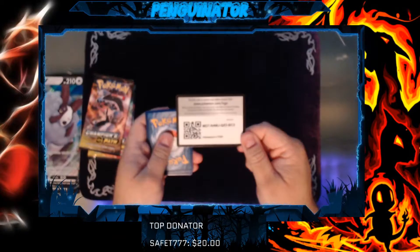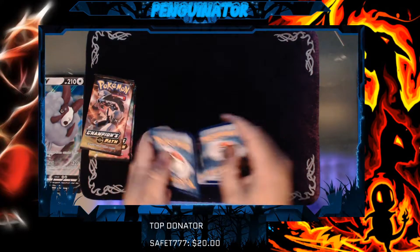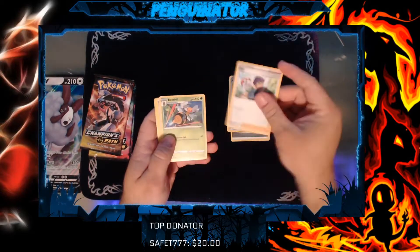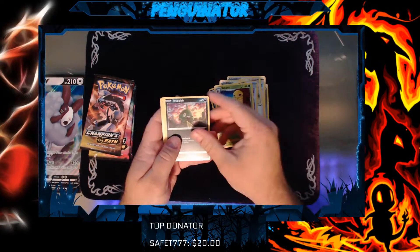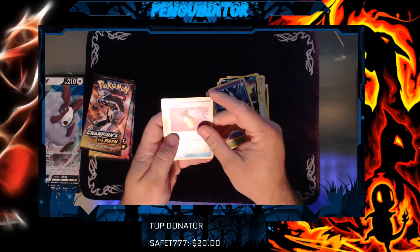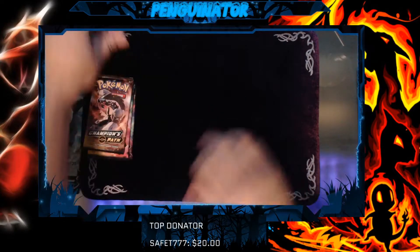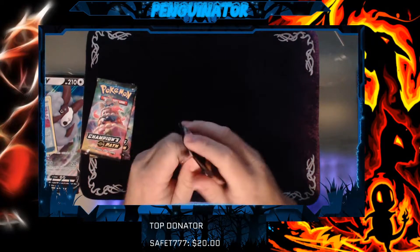There's your code card. We got the energy, Pokemon Center Lady, Hop, Beedrill, Full Heel, Purloin, Kakuna, Trubbish, Hatina. We got a Reverse Hollow of Full Heel and a Hollow of Altaria. Nice, nice, nice. I will be putting my Hollows over there in a few wrappers shortly.